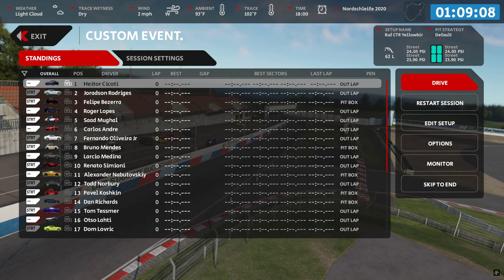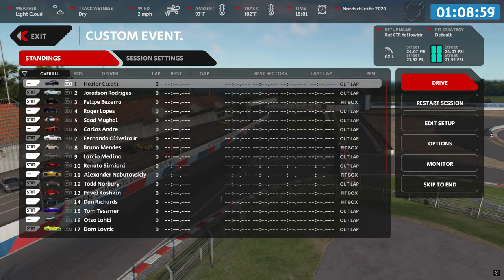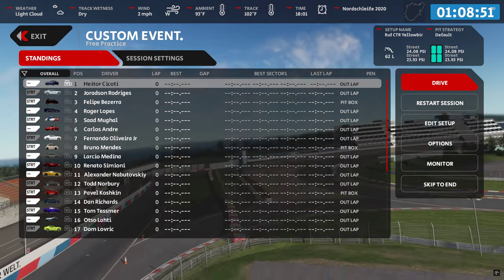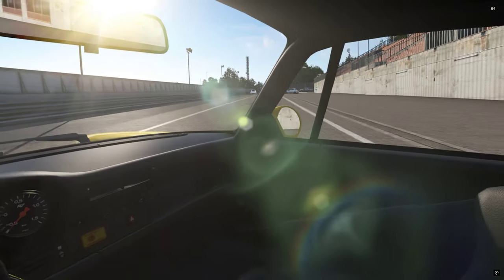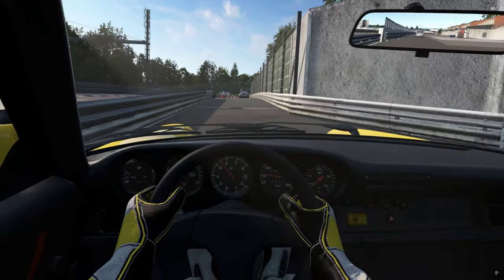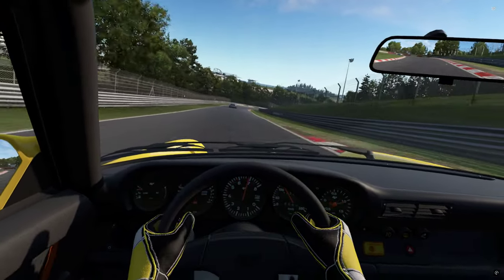We've got the Yellowbird — 460 brake horsepower — and road tires. That's the scary bit, the road tires. Everybody's just about out now so we will jump in with our cold road tires in the most lurry machine out there. Brakes are cold, be careful.